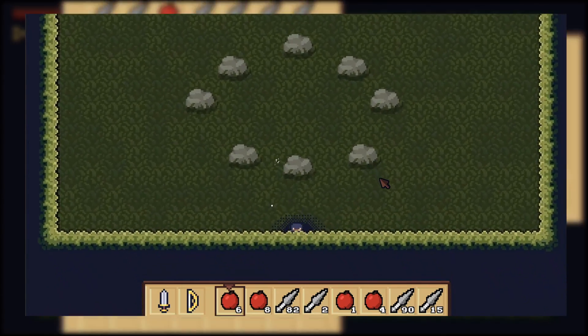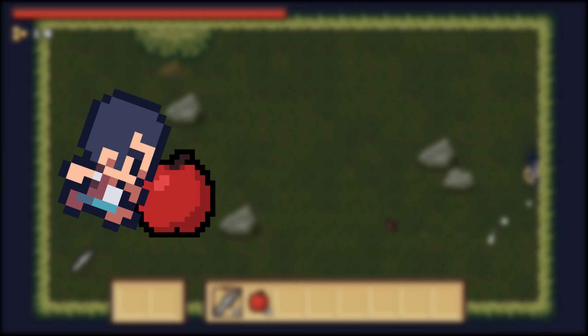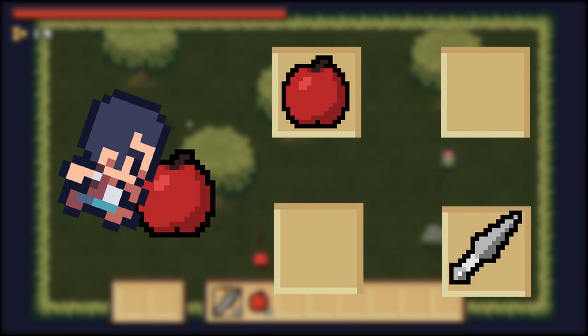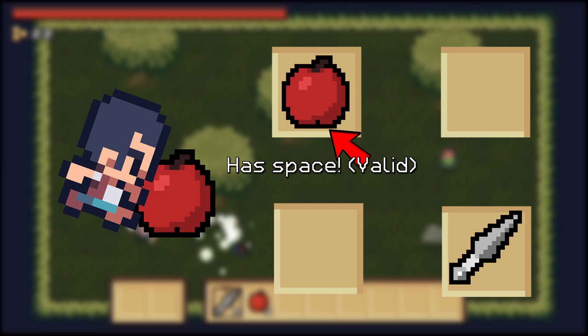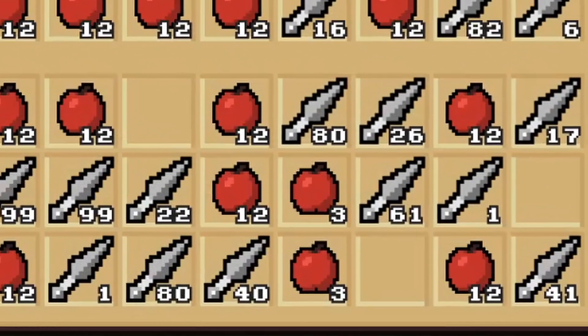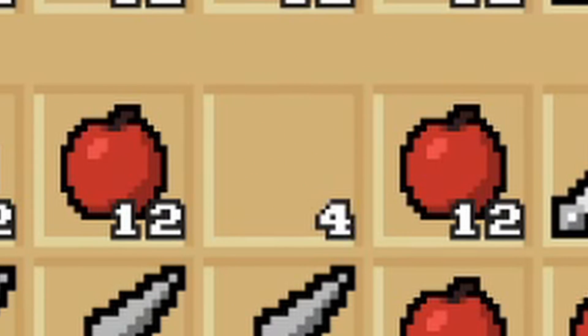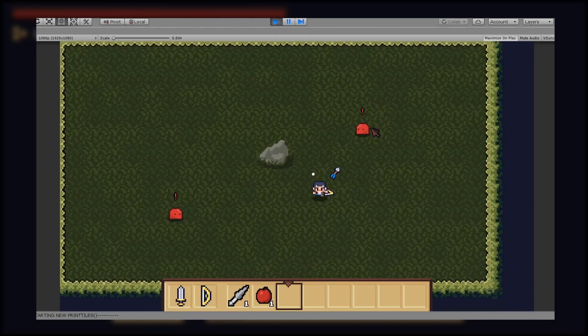The first task was to implement a loot object that drops on death. When you pick something up, the inventory is searched to find the appropriate slot — either a slot holding the same item with space, or an empty slot. If none of these exist, the item isn't picked up because there's no space. There was a little bug where an empty item was being picked up instead of the apple, making a weird ghost item. But after some tweaks and coding an item drop, you were able to pick up items and use them in the inventory.